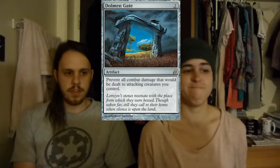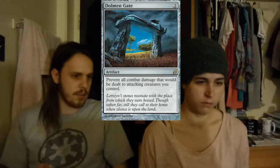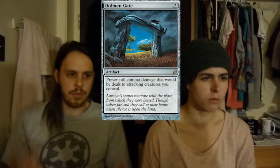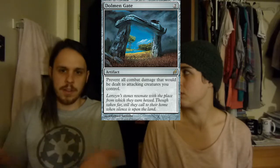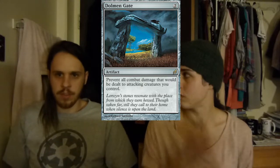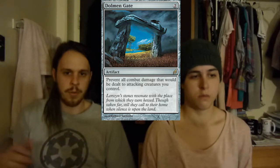Then we have Dolom's Gate. This is a 2-drop, one of only two 2-drops in the entire deck. It prevents all combat damage that would be dealt to attacking creatures you control, so you have no penalty for swinging out at somebody — no risk whatsoever. I mean, they could do something like Aether Spout or whatever blue card returns attacking creatures, but that's about all you have to worry about.